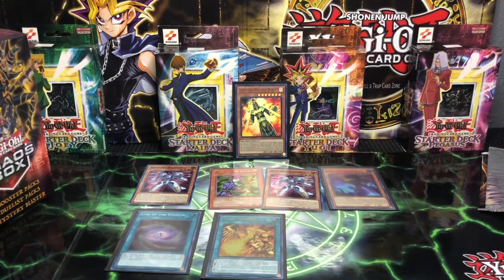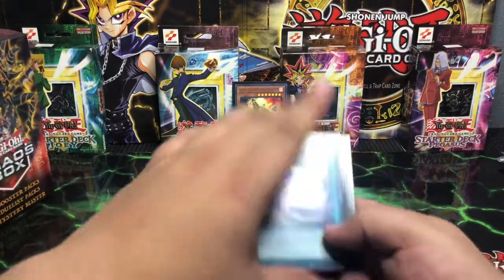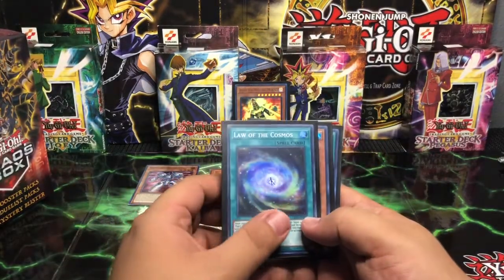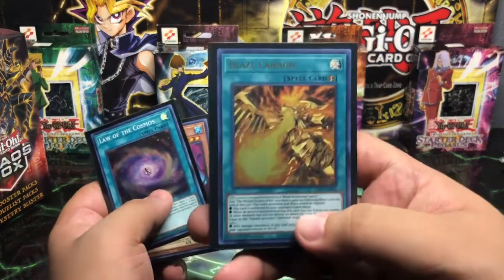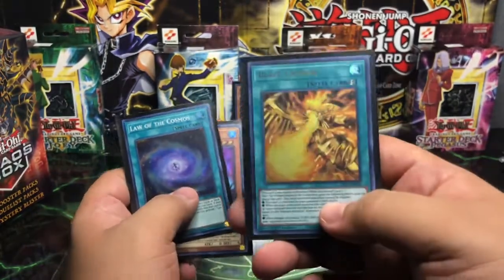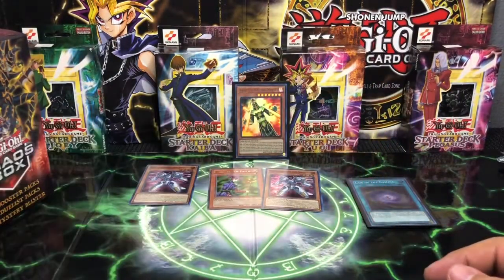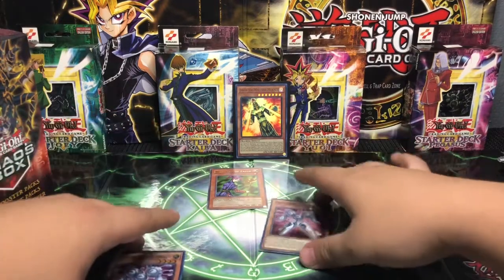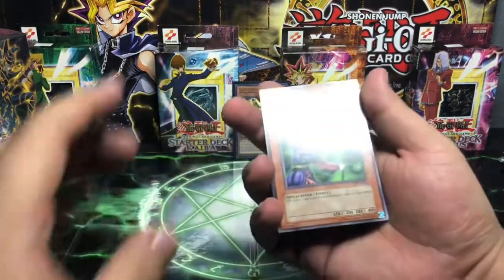Talk about a swing and a miss guys — that is strike three, we are out. But we will not walk away empty-handed as we go over some of the pulls. So far we have the Super Law of the Cosmos, an Ultra Rare Guardian Slime, and an Ultra Rare Blaze Cannon — which is the image of the Winged Dragon of Ra there. That's what he looks like and that's who we are after — the monster, not the spell card. And we have the two Supers, the Mechlord Army Deployer of the Gatos, and the Basic Rare Magician of Faith.